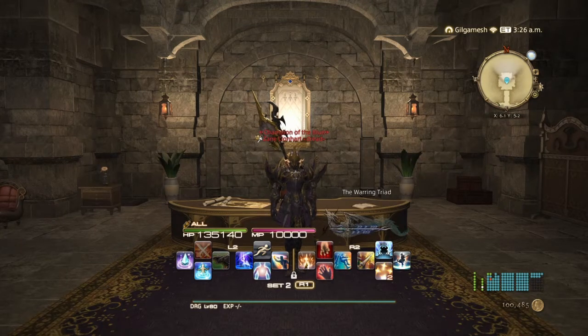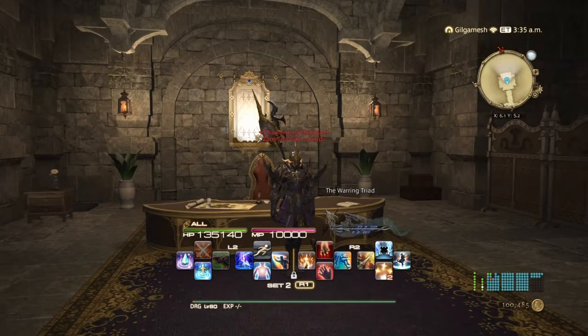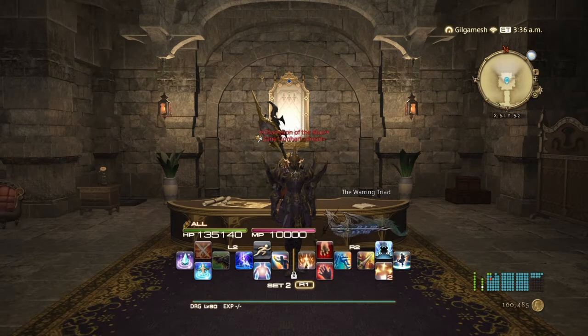The Warring Triad requires the main story quest of Heavensward — As Goes Light, So Goes Darkness — and the Gods of Eld prerequisite quest from Unukalhai himself. In the Rising Stones in Mor Dhona, right at the door where you usually go for the main story quest, he'll be standing right here, and you'll be able to unlock the Warring Triad. You'll come back here every single time for Sephirot, Sophia, and Zurvan. You also need to do the Warring Triad to do another quest involving Unukalhai in the future for Shadowbringers.